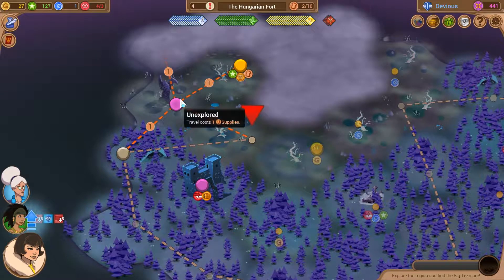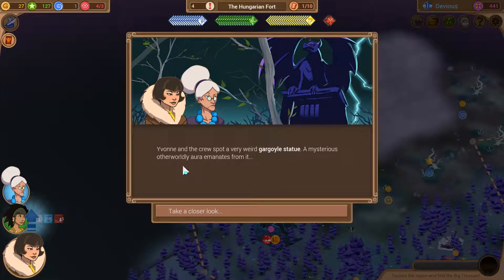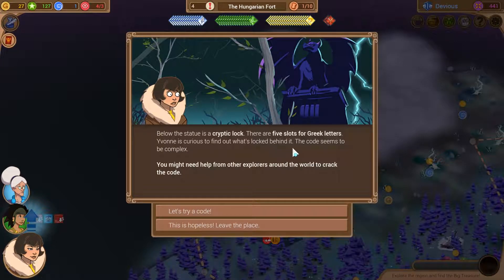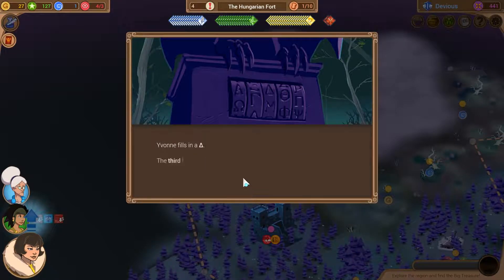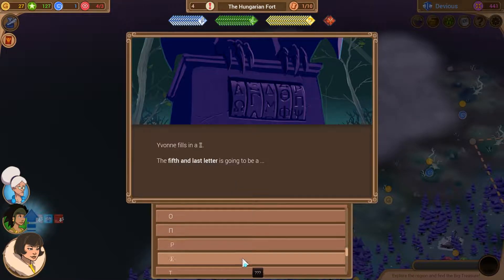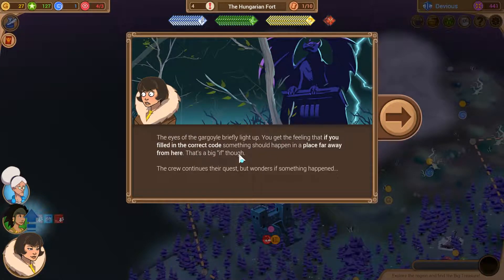We can make it over here. The crew spots a weird gargoyle statue - a mysterious otherworldly aura emanates from it. There are five slots for Greek letters; the code seems complex and you might need help from other explorers around the world to crack it. Let's try a code. The eyes of the gargoyle briefly light up, but you get a feeling that if you filled in the correct code, something should happen in a place far away from here. The crew continues their quest wondering if something happened.